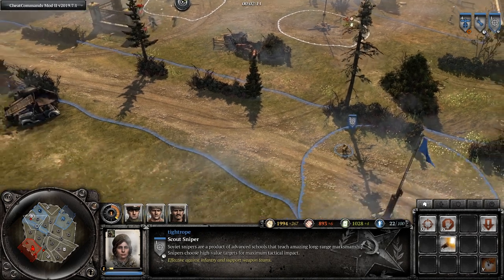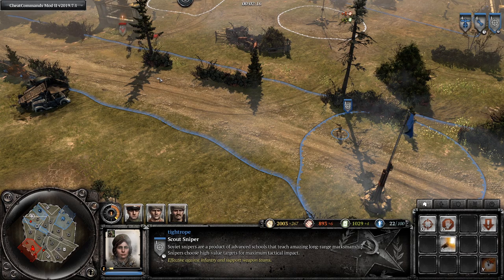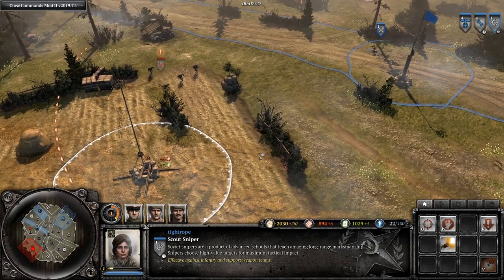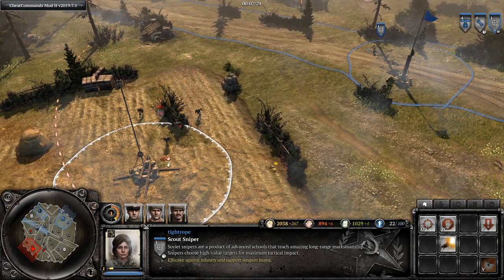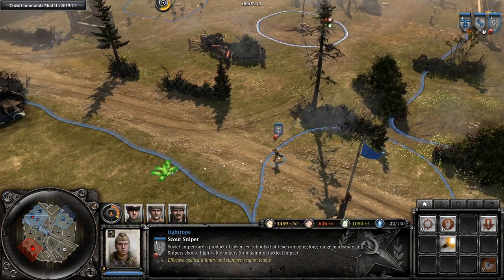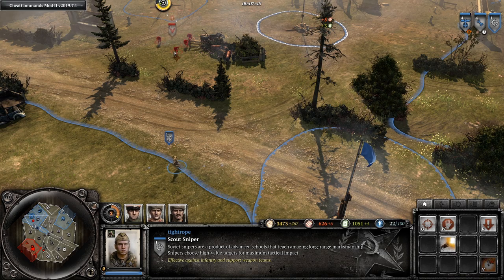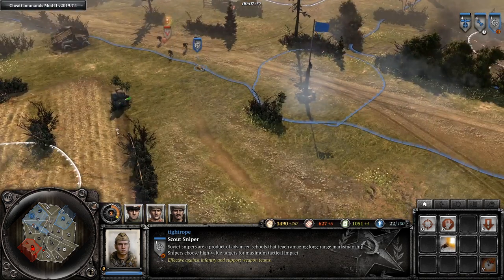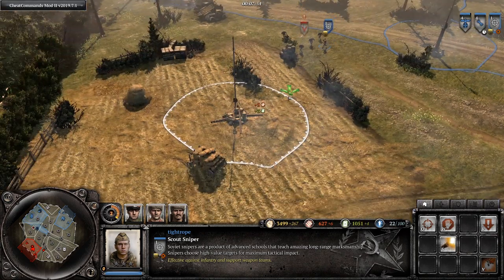Next up, some tips on sniper aim time. Snipers have relatively long aim times and these get reset when they have to change direction, which means they can have trouble getting shots off on squads that are retreating past them. So if it is safe, try moving directly into their retreat path so the sniper won't have to turn around and has a much better chance of getting some shots off.